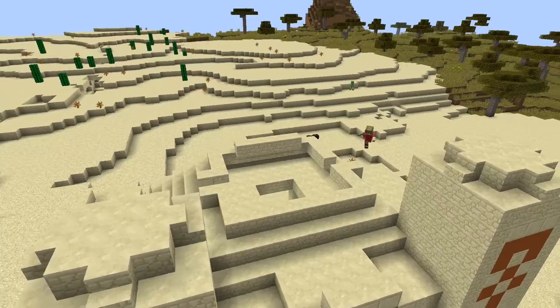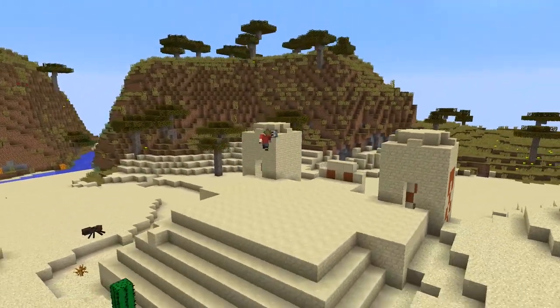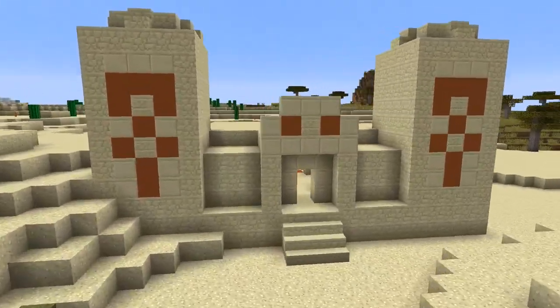I'm gonna start off by removing the top of the pyramid that you find at the back of a vanilla temple and we're gonna have this flat surface to work with. I then add a few stairs at the front just because it's quite an easy thing to do, and now I'm going to work on the frame.